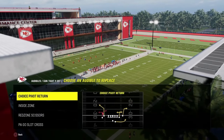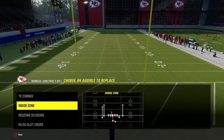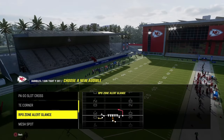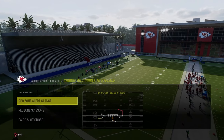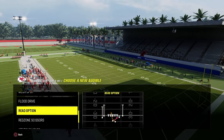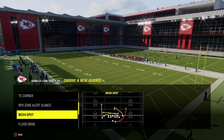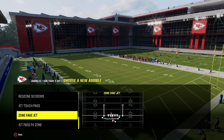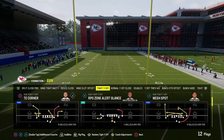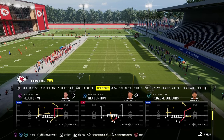The audibles for the tight way off mini scheme: we're going to utilize the play tight end corner as one of the main plays. We have the play inside zone, which I would actually replace with either the read option or the RPO - RPOs are really effective to have in your arsenal. Then we have the play PA go slot cross and red zone scissors. Our base play that we'll come out in pretty much every single time is play flood drive. It's an incredible power play and it really makes this offense tick.